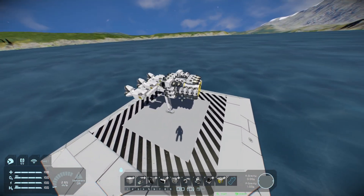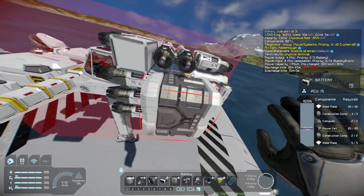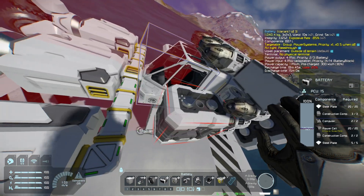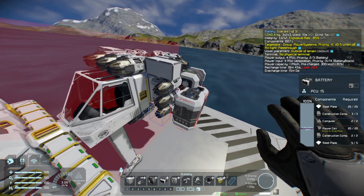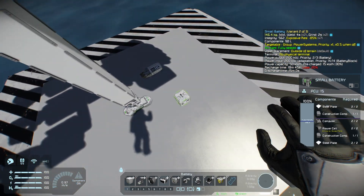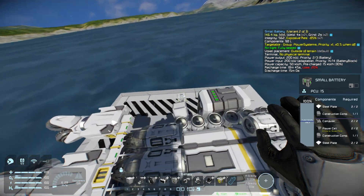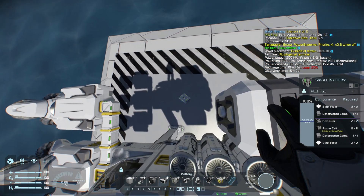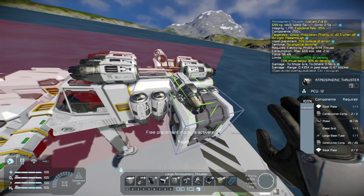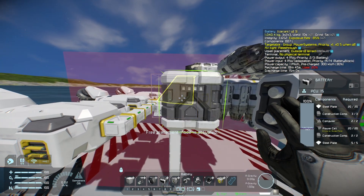Now I need some sort of power source. I'm going to fill this negative space right here with some batteries. I also want to put one here, but these thrusters are in the way. A way I can remedy this is by getting rid of them — and I'll just put these sideways thrusters in on top of my batteries. Look how that worked out, very nice. And that gives me space for my other batteries here.